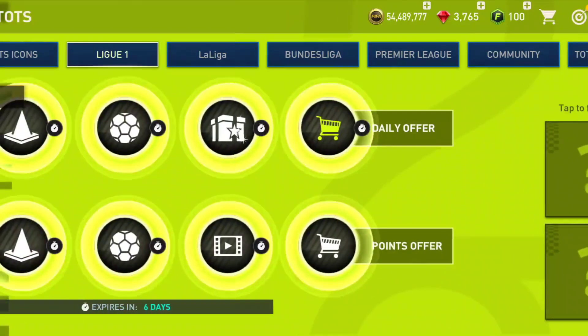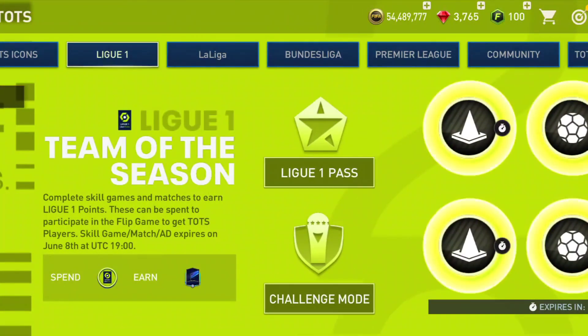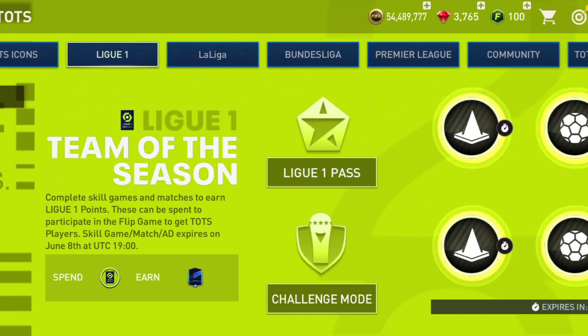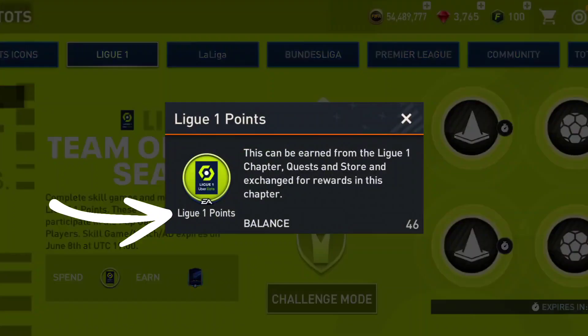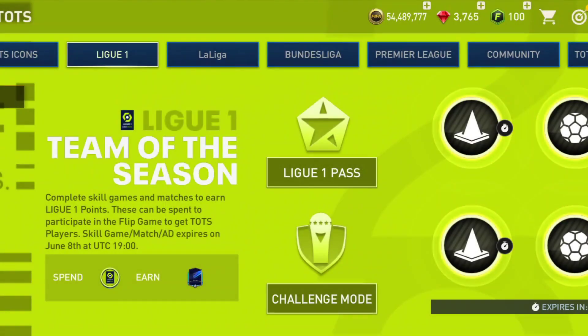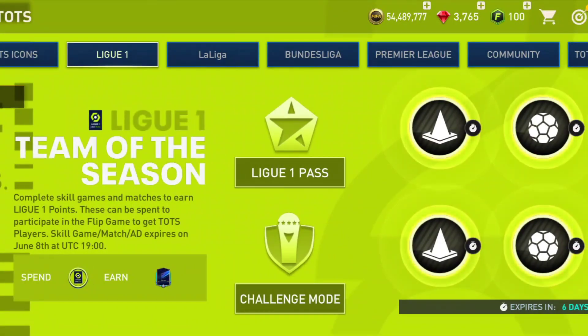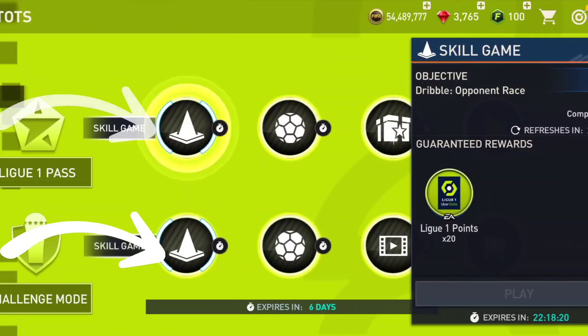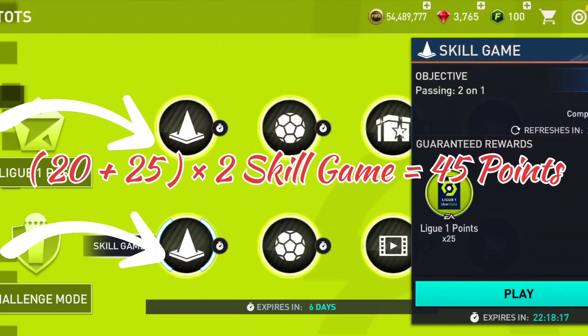First, let us calculate the points. By playing these key games and matches you are getting this currency, which is called League One points. We have to use this currency for the rewards. First of all, two skill games are giving us 45 points per day.